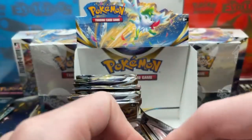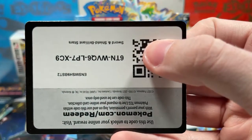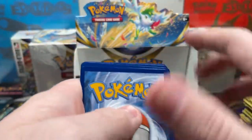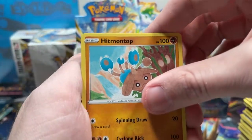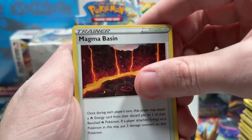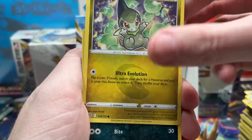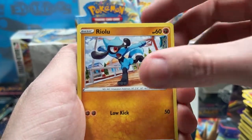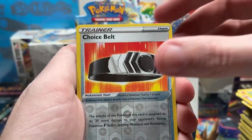Hopefully this has been an enjoyable viewing experience — if it has, leave a like. Let's see... maybe we could get a character card. Nope — reverse Choice Belt and a rare. It kind of looked like a holo at first, but I don't know. All right, recap time — make sure there's no hidden packs.